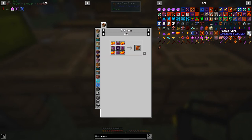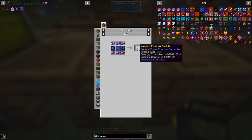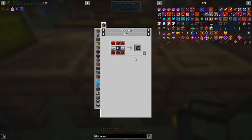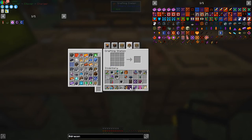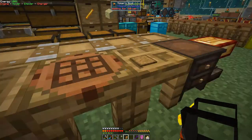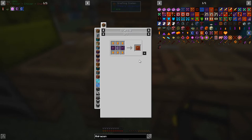I didn't do this right. Looking at the uses for the module core — the one we want is the energy one, specifically the wyvern energy module. We need energy modules, two of those — we can make eight, fantastic. The energy module is this one, and I'm pretty sure we can put this into it. So pressing alt+1 again, shift-click this module in. Now it's got energy: 4 million. The lower level was 1 million, this one is 4 million, and the next would be 10 million — actually 60 million, four times as much.